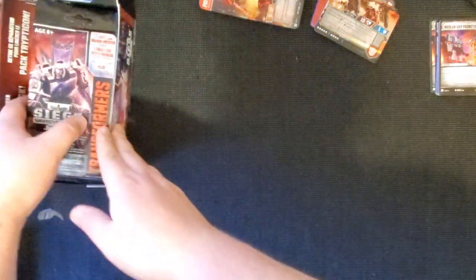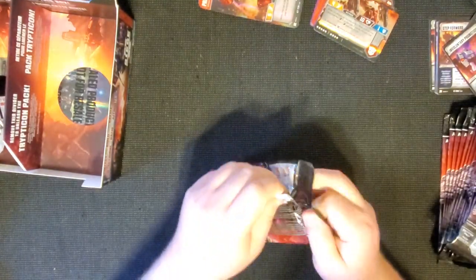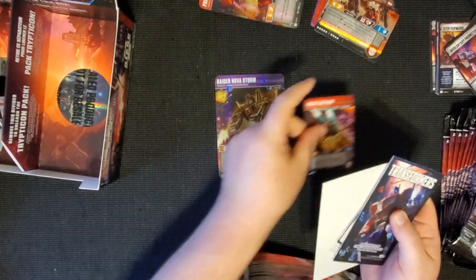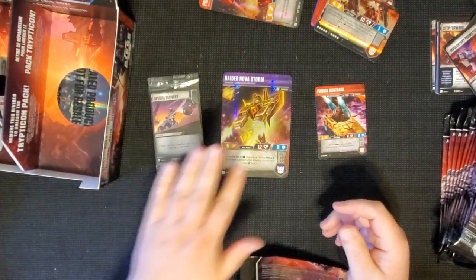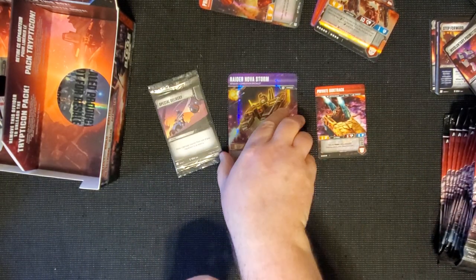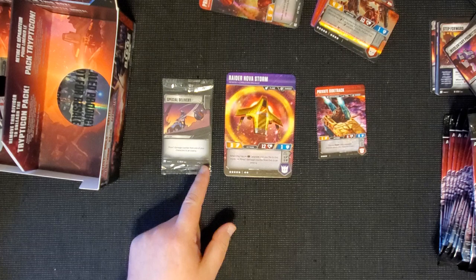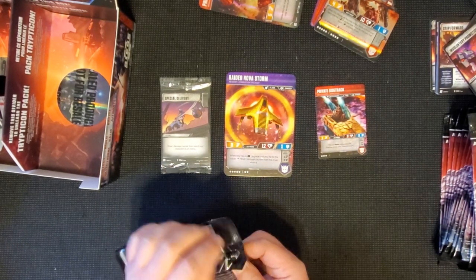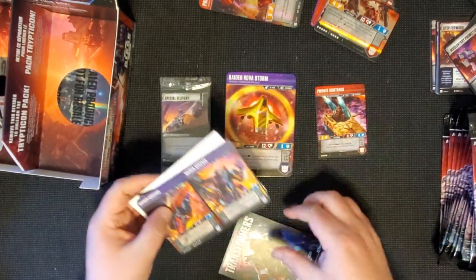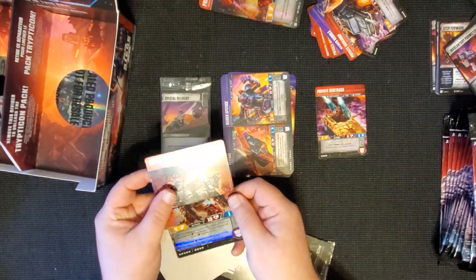On to the right side. First pack - we've got Raider Nova Storm. I guess Nova Storm is a girl now, which is kind of cool. While this has an upgrade, she has Pierce 3. When this has an upgrade and you flip to this mode, move one damage from this to an enemy. Interesting - maybe see her in Thundercracker hanging out, very similar abilities. Next we have another Raider Ape Face and the other side to Six Gun - that's fantastic!